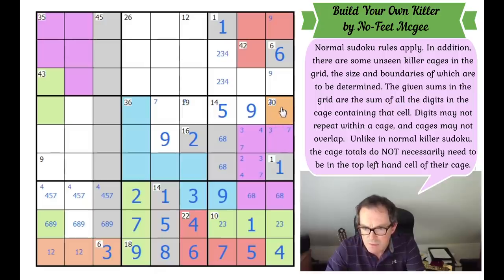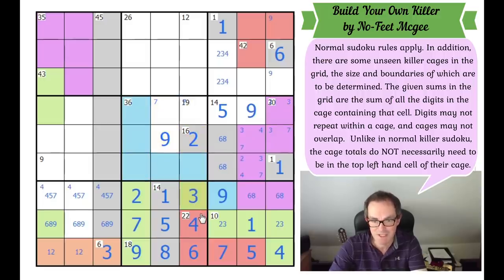That's not a 7 then. Where does 3 go in the central box with this 3 here? It can't be in the same cage — it must be up here. That fixes it as being there — that's a 3. That's a 7. That's a 2 therefore. This is not 2. That 2 fixes the 2 and the 3 down here. What a puzzle this is — absolutely brilliant.